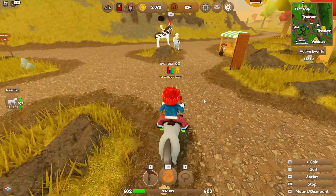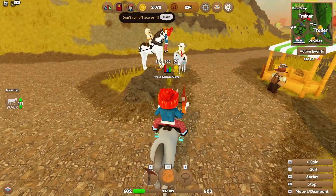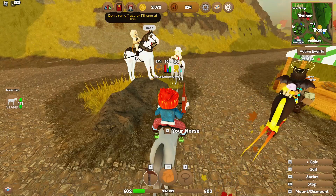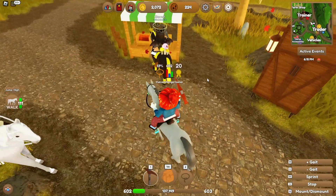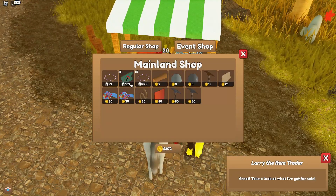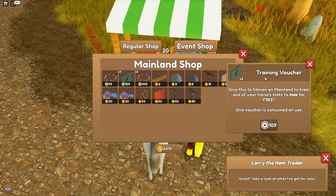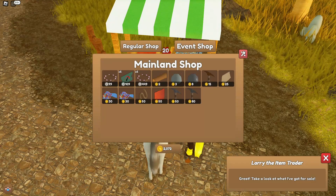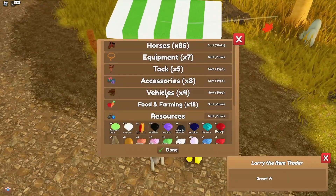Oh, look at this horse this person's got. Oh my goodness, look at this - that horse is stunning, I want it! It's like the only child in me - I want it. What's this? A training voucher, cool. We're selling the stuff to Larry though, aren't we? That's what we're doing - we're going to sell the latest horses.